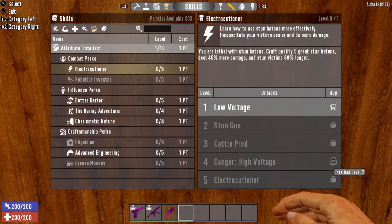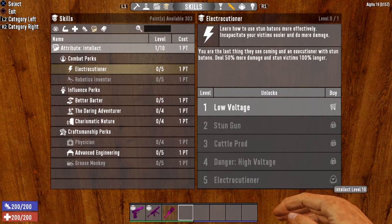Level 4 is Danger High Voltage, unlocked at Intellect level 7 — craft quality 5 great Stunbatons, deal 40% more damage, and stun victims 80% longer. And last but not least, level 5, the Electrocutioner, opened at Intellect level 10 — deal 50% more damage and stun victims 100% longer. That sounds like a pretty good perk, but we're going to get into why it's not so great in a little bit.